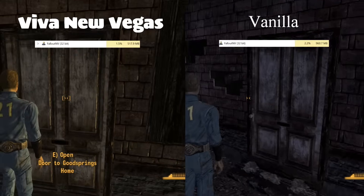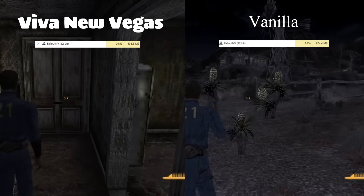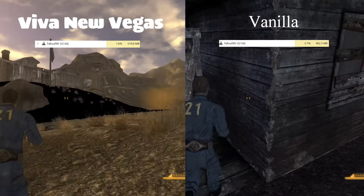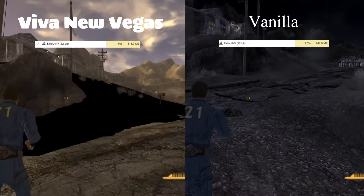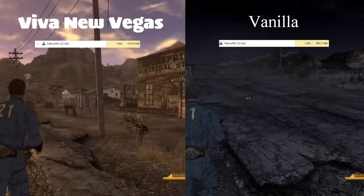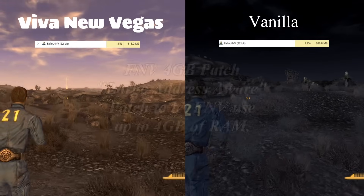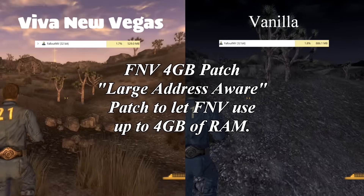Next on our list is the Goodsprings home we started in. We're sitting a tiny bit higher than we were before. But this looks solid — it seems to be going back to about half a gigabyte pretty consistently. We also seem to be getting these missing textures pretty consistently. I remember from Fallout 4 a couple places where you get missing textures like this — it means you can fall through the floor. But the ground's there. It certainly appears that this collection of mods is purging the cell buffer at every opportunity. Not only that, the amount of RAM this game is using is less to begin with. Add that to the fact that this is now running the Fallout New Vegas 4 gigabyte patch, which is part of the Viva New Vegas mod list — I don't think we're going to see any problems in terms of memory usage.